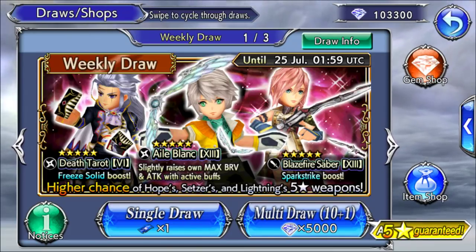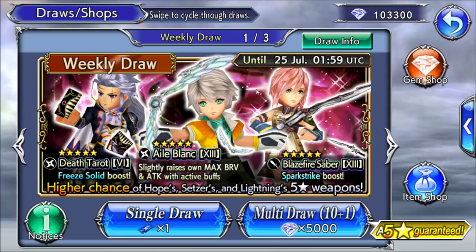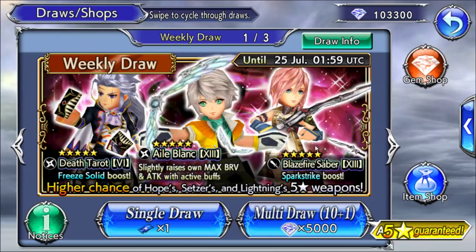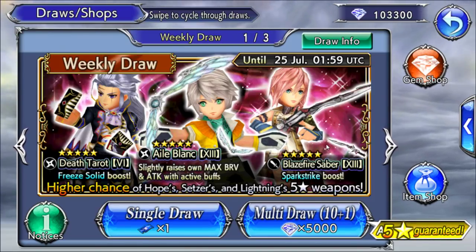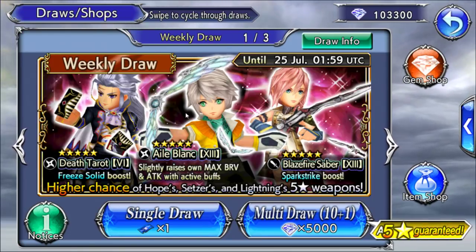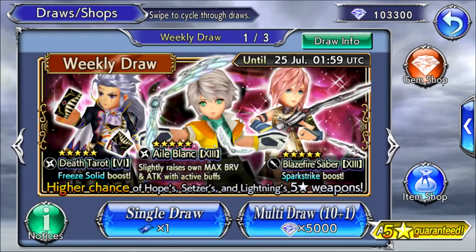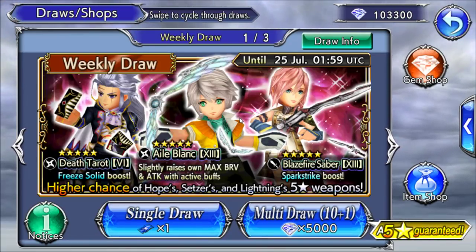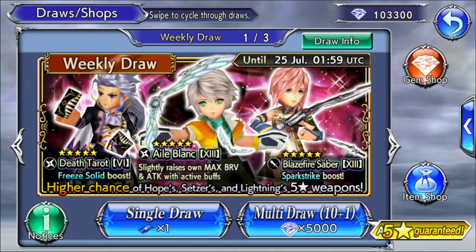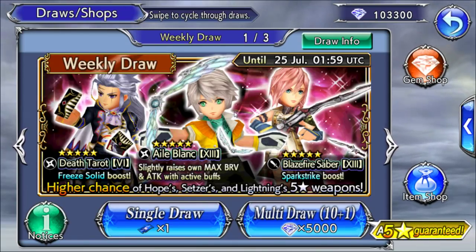Out of the two banners, I would say probably this one is better because Setzer and Lightning are both pretty good characters. I guess Lightning — I don't know how good she would be without her 35 CP, I kind of like having her 35 CP as well. And then Hope is obviously on both banners. On the second banner, Poplimo 15 CP might be nice, but the Warrior of Light 15 CP — you can already get that from the tutorial. Pretty much everyone's got that weapon, so whenever I see Warrior of Light 15 CP, I'm like, I don't need this anymore.